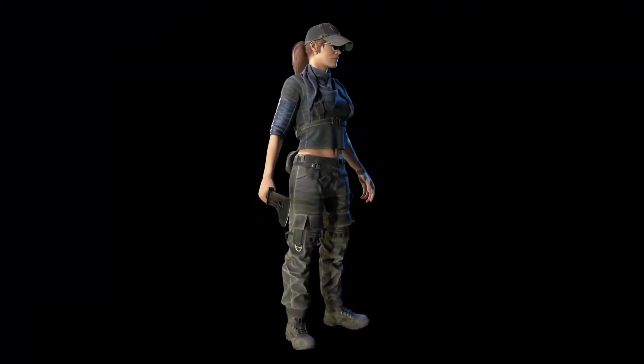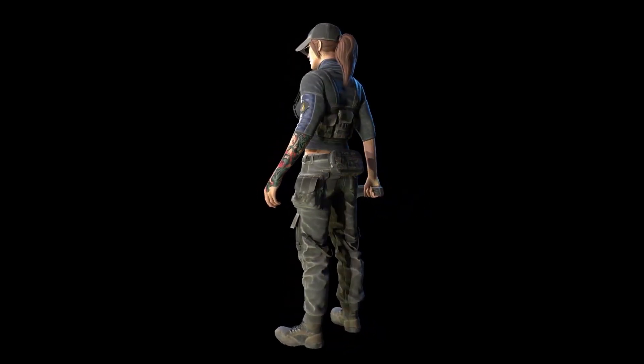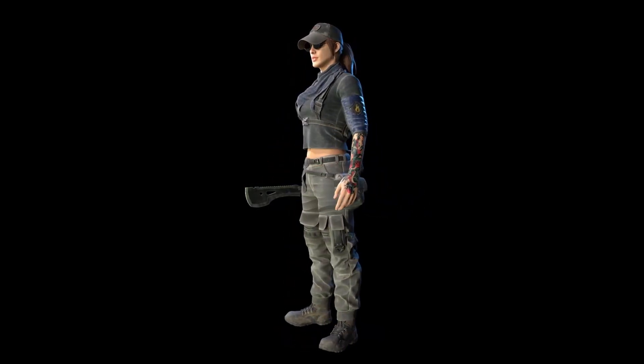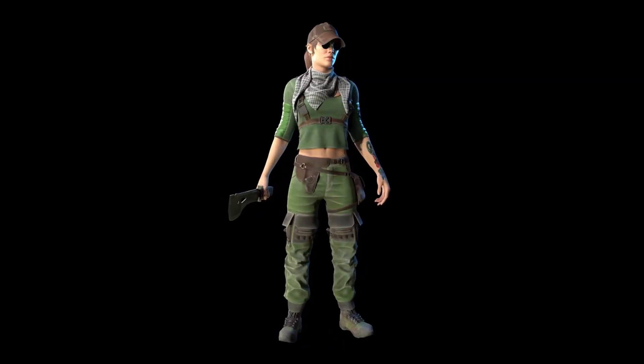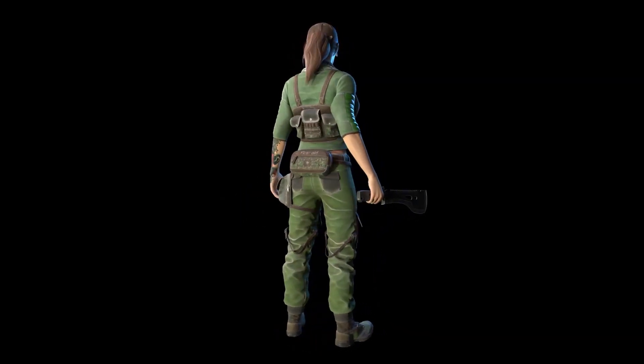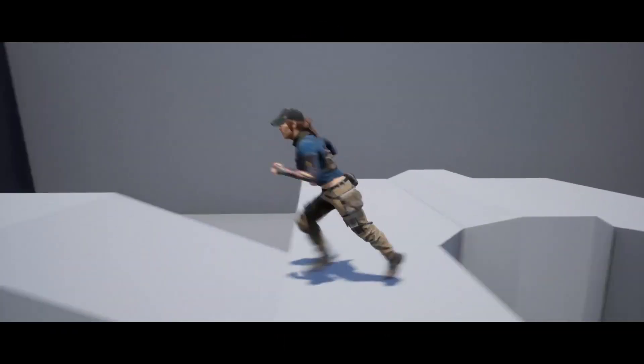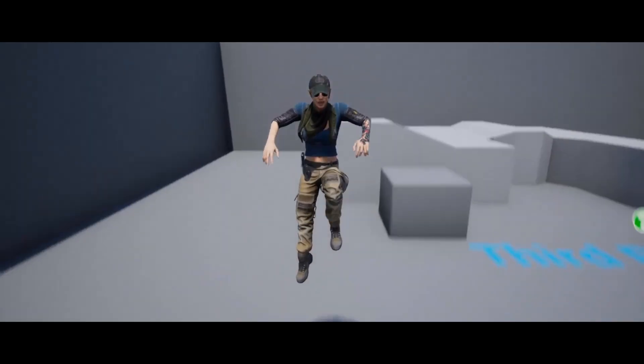Next up we have the Adventure Characters Pack. This is a character pack with 5 different Skeletal Mesh characters and 6 different Static Meshes. All of these characters are rigged to the Epic Skeleton and there are two rigs, one for UE4 and one for UE5. However, these are not animated — these are just purely the character skeletons and the character meshes.